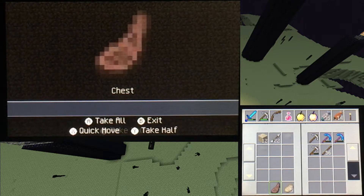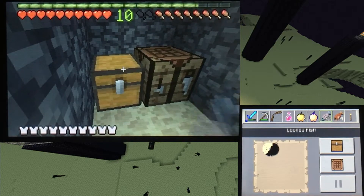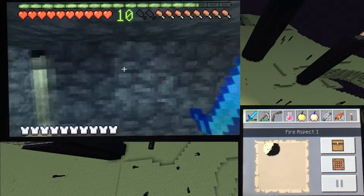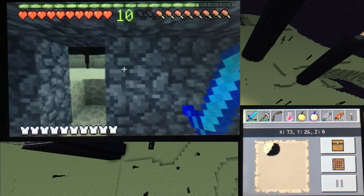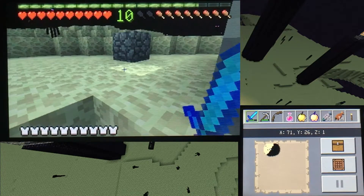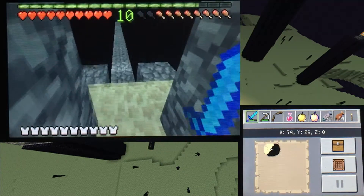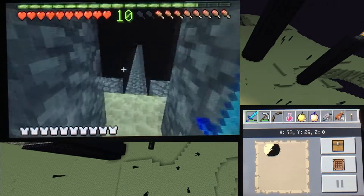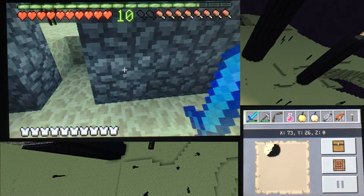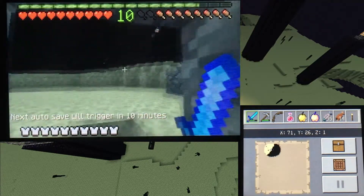There we go — I am officially ready for the ender dragon. I'm not going to fight it in this video though. This is basically just final preparation. We made it — we're now in the End, there's no turning back. There are endermen all over the place. Remember, if I die I'm spawning all the way back in the stronghold. The one thing I cannot do is die in the void, and the chances of that are slim since the ender dragon is mostly in the middle.